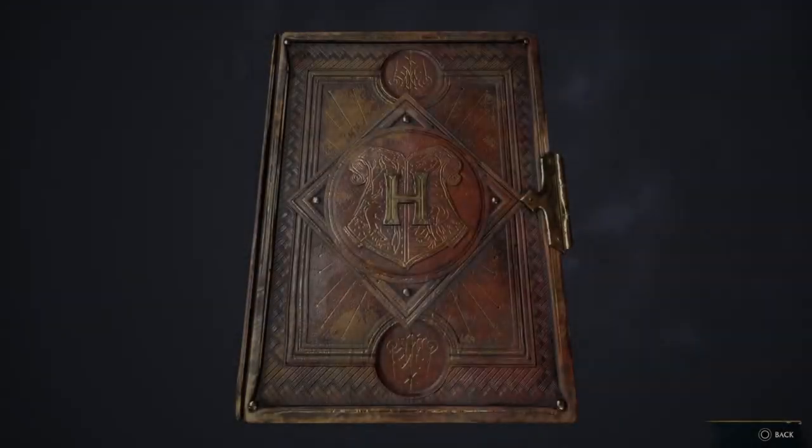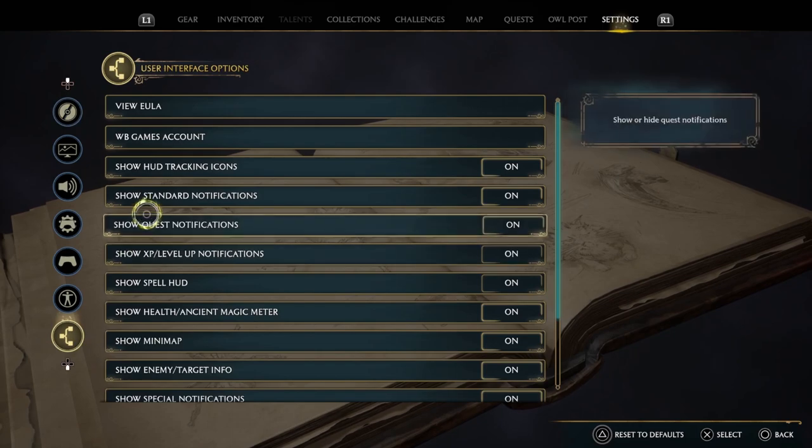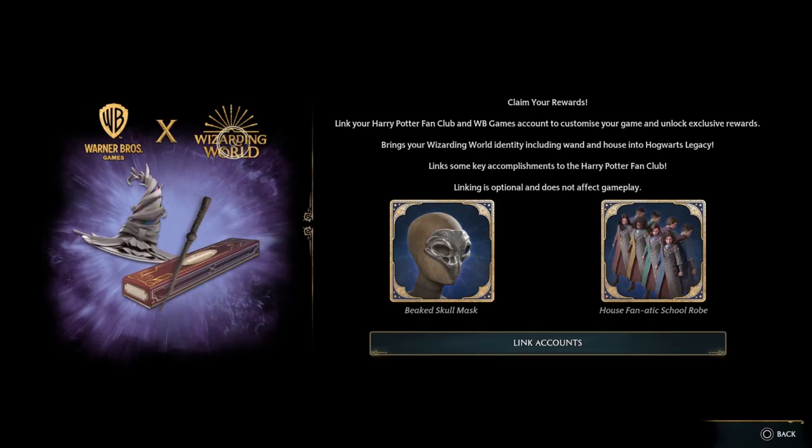Now that we're in-game, we're going to open up the pause menu and go to Settings. Down at the bottom, you're going to see the Connections tab and our Warner Bros. Games account.